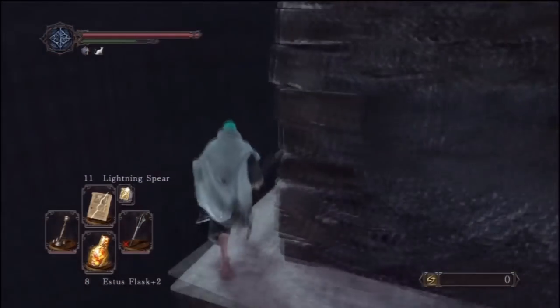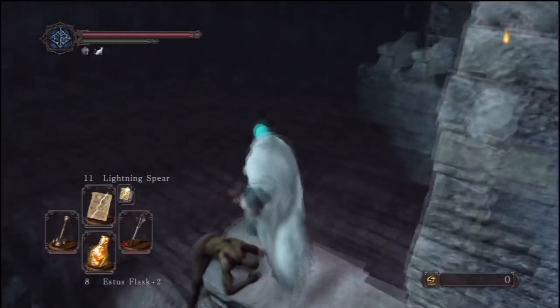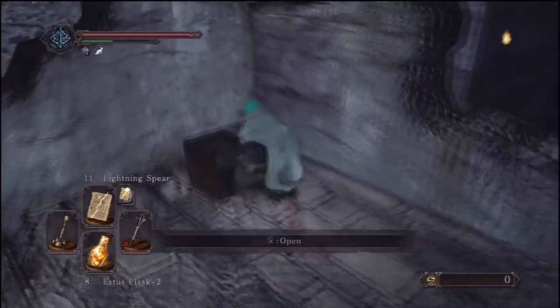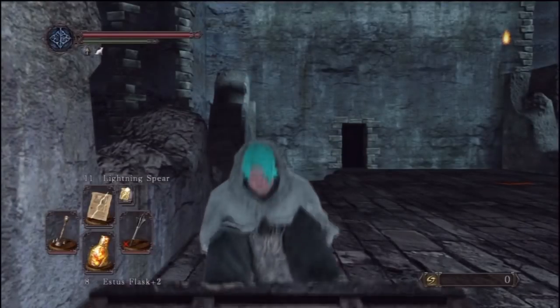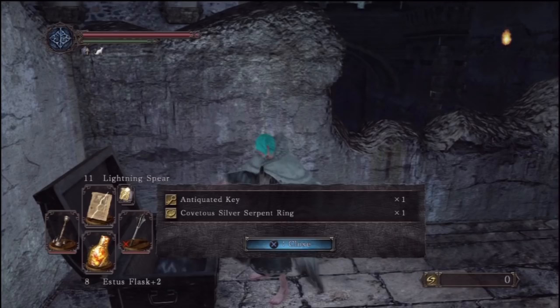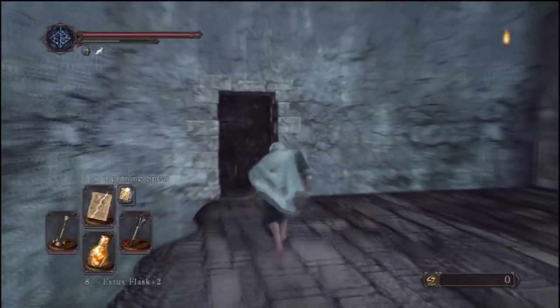Directly at the start we're just going to stick to the left and come around here. You can go in those windows if you want to activate a bomb to kill everybody in that room - you just drop it down. But we're not going to do that. We're going to come over here and there's going to be a ring in this chest. There's nothing else around here - it's just the antique key and the covenant Silver Serpent ring.